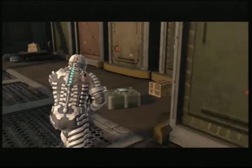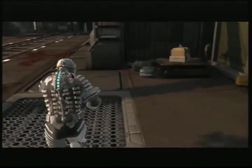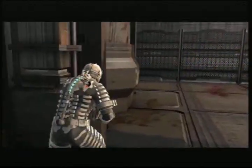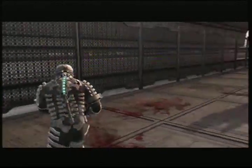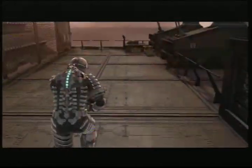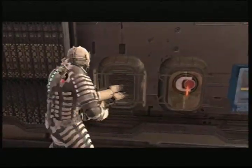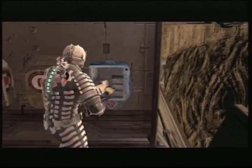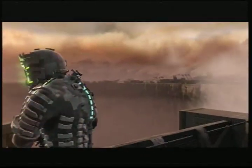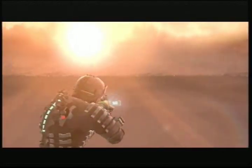Smash! Ooh, health. Anything else? Nothing over there, nothing over there. I know there's something back here — yeah, there's something back here. Wall locker, and a power node! I just looked at the background. This hole is freaking huge.